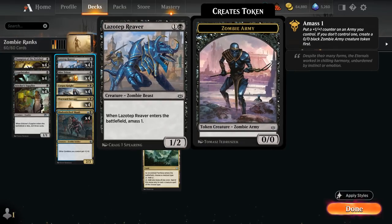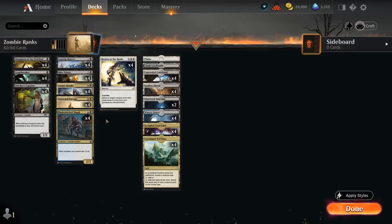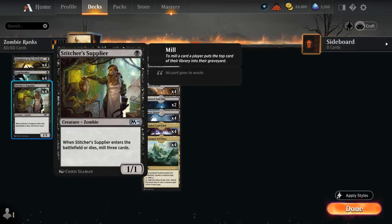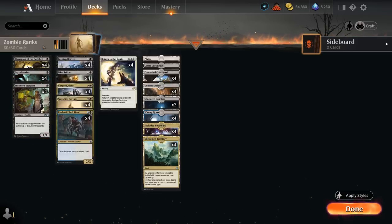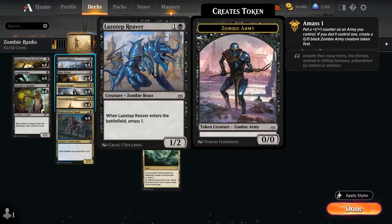Cryptbreaker is also great alongside Lazotep Reaver, so we can draw a card on turn two. Stitcher's Supplier helps fill the graveyard to set up our Return to the Ranks, and we're happy to chump block with it to trigger it again. At two mana we can also fill the graveyard with Mire Triton, a 2/1 deathtouch, which is also good against opposing creature decks. Lazotep Reaver creates an army token when it enters.